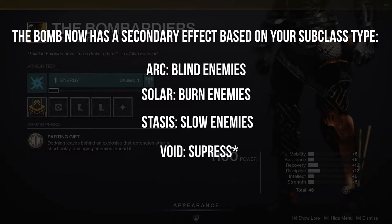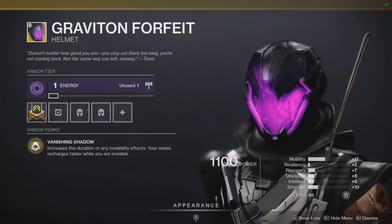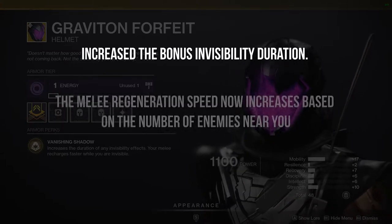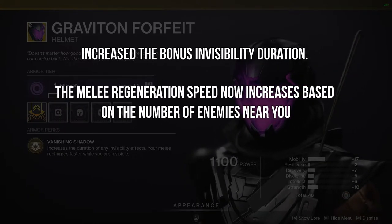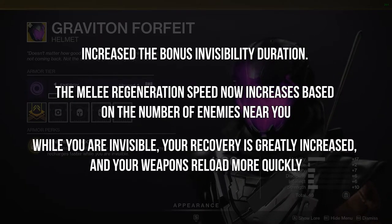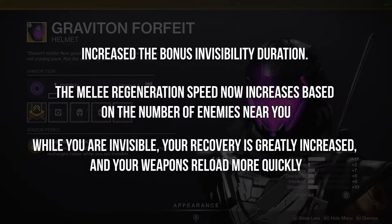They have added a note here saying that the suppression will not affect a Guardian in their super — so if you're planning on using these in PvP, it affects normal enemies, not supers. Graviton Forfeit: they are increasing the bonus invisibility duration, your melee regen speed now increases based on the number of enemies near you, and while you are invisible your recovery is greatly increased and your weapons reload more quickly.